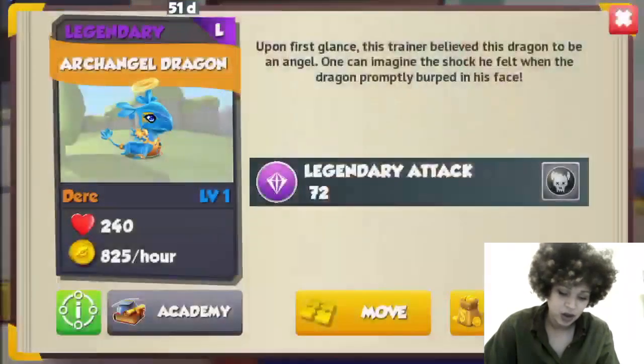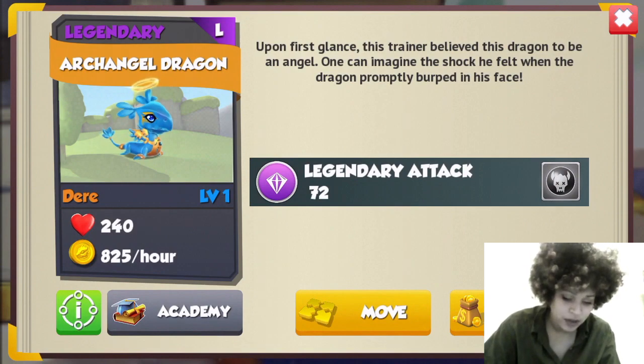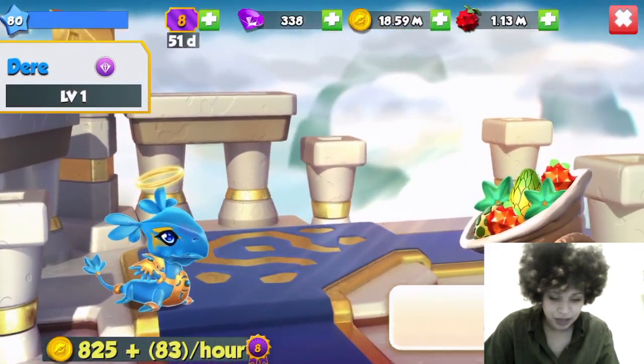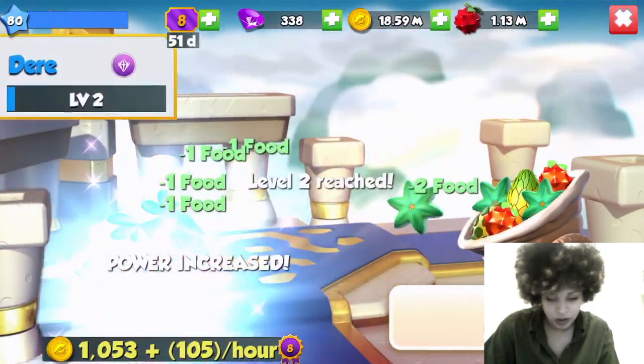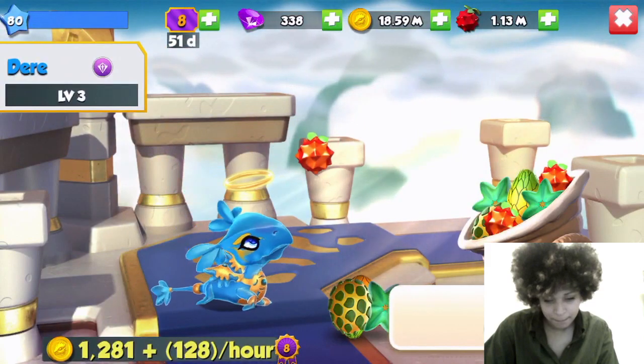My Archangel is called Deer and it's pretty cute — the baby's head is a bit big but still cute. I like the gold on it. It says: 'Upon first glance, this trainer believed this dragon to be an angel. One can imagine the shock he felt when the dragon promptly burped in his face.'